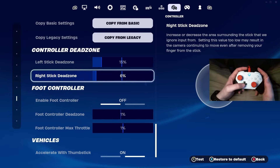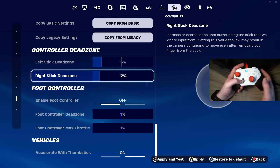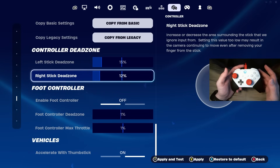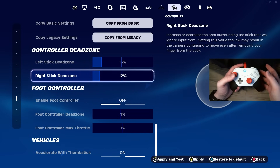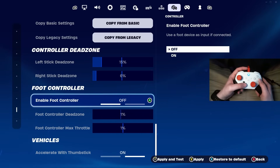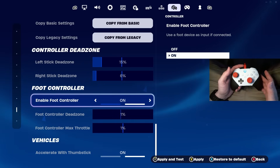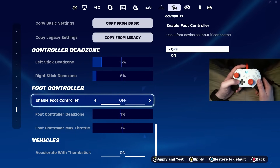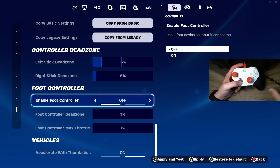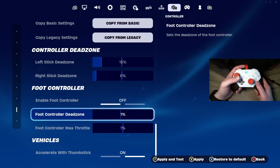For your right stick, I recommend keeping this anywhere from 5 to about 8 percent. Some people play around 12 percent and that's still okay, but for me personally, after testing controller settings for years, I like to keep mine at about 5 to 6 percent. Then foot controller — do not turn this on. It's going to be constantly searching for a compatible foot controller in the background while you're playing. Make sure this is off, and also turn both of those options all the way down to 1 percent.